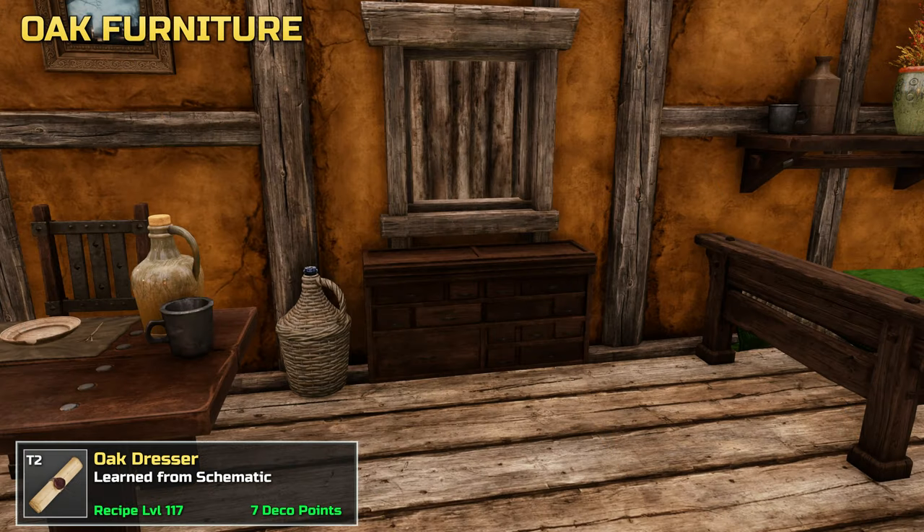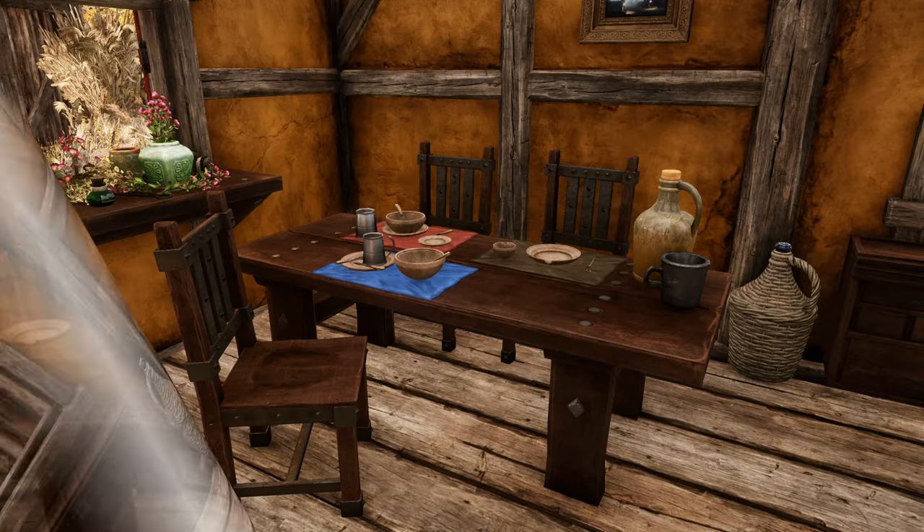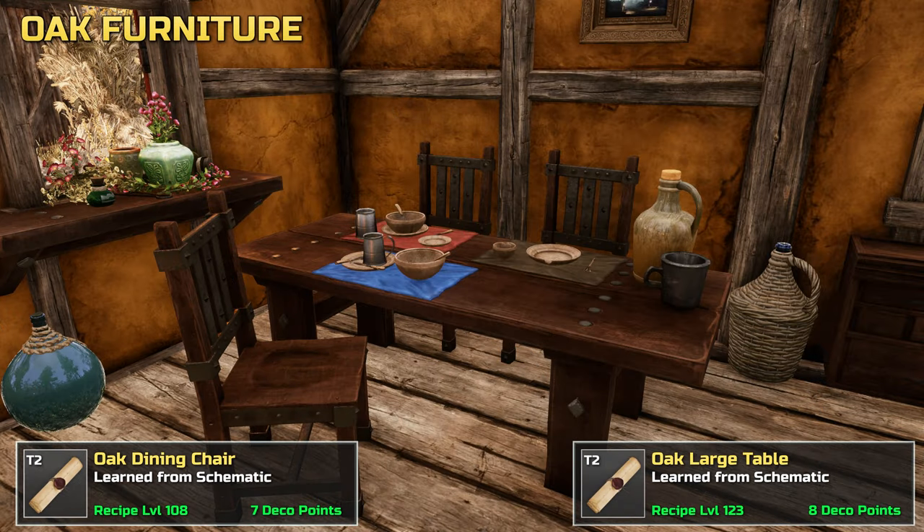This is a dresser. Dressers also look good when placed on walls. Here we have the large table and the matching dining chairs.